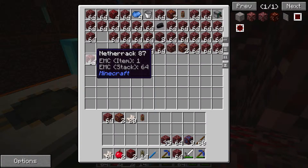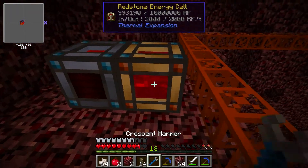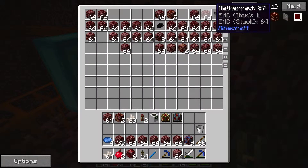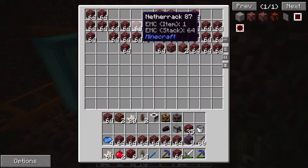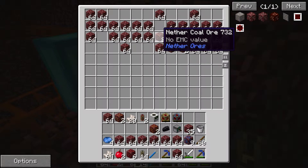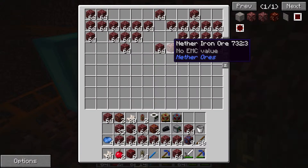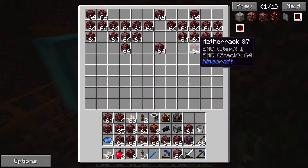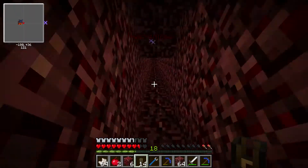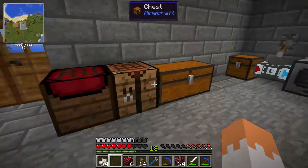I don't think I'll be able to carry it all back on me. I definitely want to take this back, and my energy cells. I don't want the netherrack — I want the good stuff. Netherrack, coal, iron, gold. I'll grab the rest later. Back to base. I'm back in the workshop — I've got loads of nether quartz now.